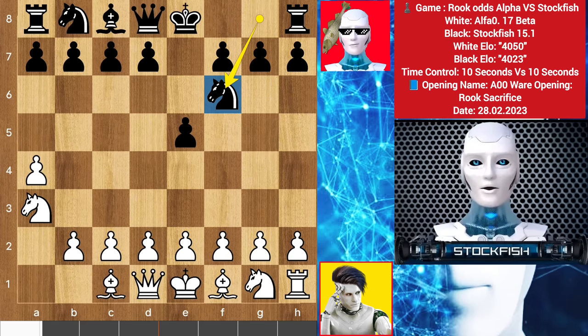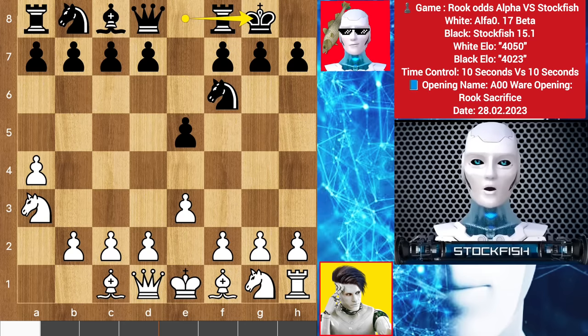Alpha needs a defensive structure to survive the game from my attacks. Bishop b2, or he can play e3 and d4. Alpha played e3. Castle, we have d4.